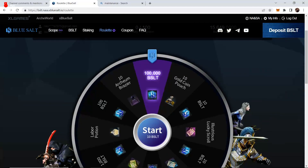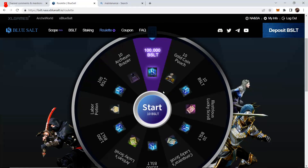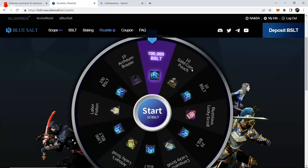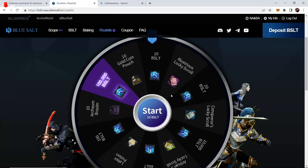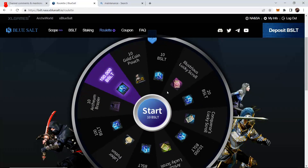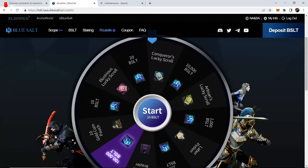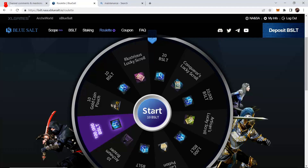What's up guys, so Arkworld has launched. We have the roulette wheel for the American server and realistically it's kind of unfair. Like this thing gives a lot. Would you like to proceed 10 BSLT? You get gold in here, which is very, very important for a paying player and the minimum reward you can get is 10 BSLT. So we're going to go ahead and spin a bunch here and show you what we get.